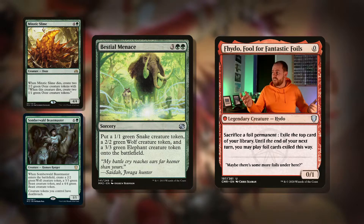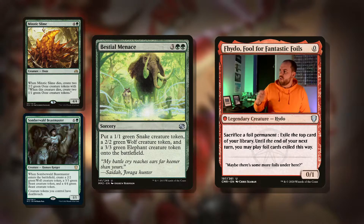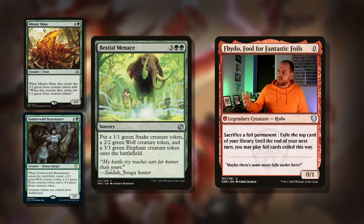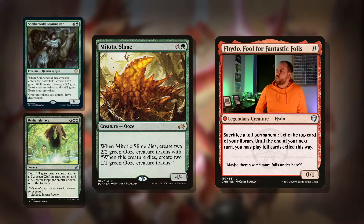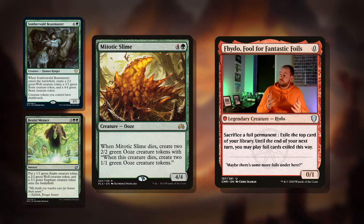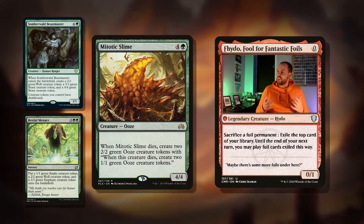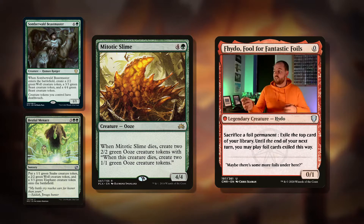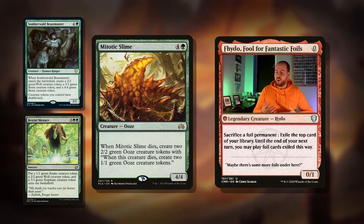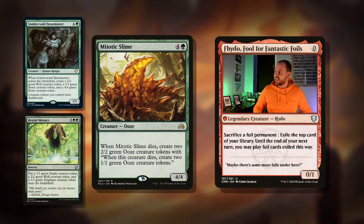Then, Meiotic Slime — five mana for a 4/4. When it dies, create two 2/2s, each of which when they die creates two 1/1s. You can sacrifice these, just block, chump, whatever you want to do, and it'll just slowly spread out so you get lots of different sized tokens.